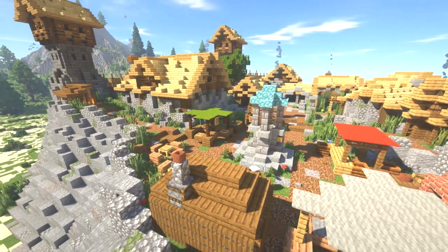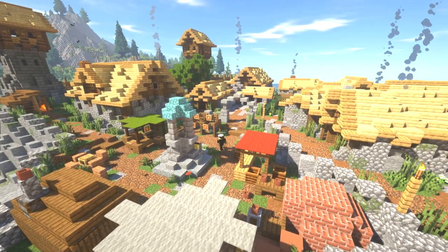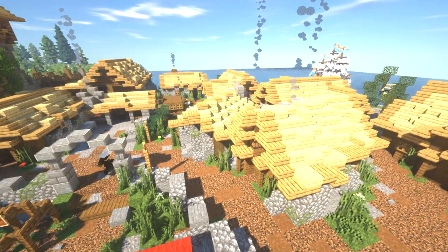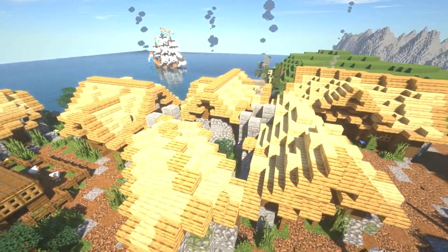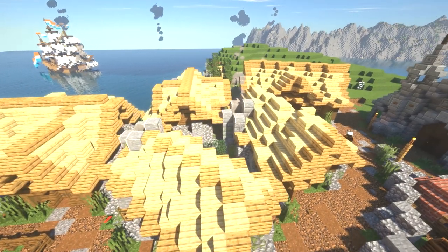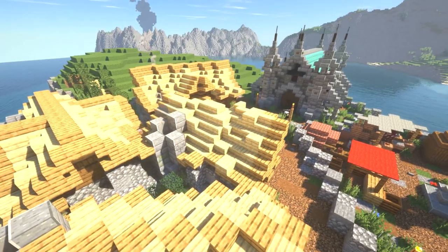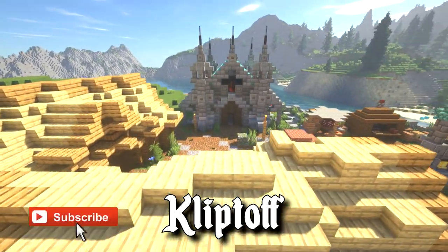Hi guys and welcome back to another episode of Let's Build Cliptoff. Last episode we focused on the central part of the town, the marketplace. We built up some more housing, especially on all these different angles, and we also built one of my favourite buildings in this little village, which is the chapel. If you're new to the channel, we do a lot of tutorials and time lapses just like this one, so make sure to hit the subscribe button.